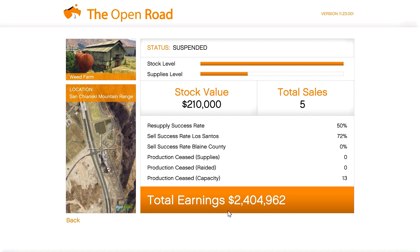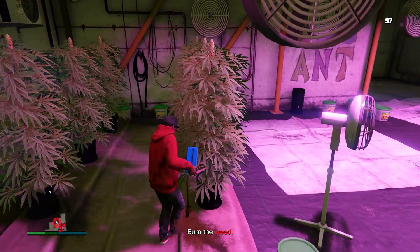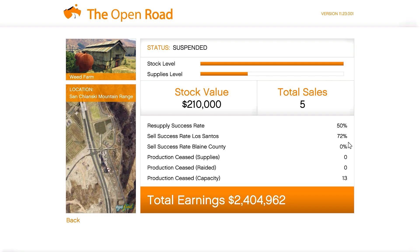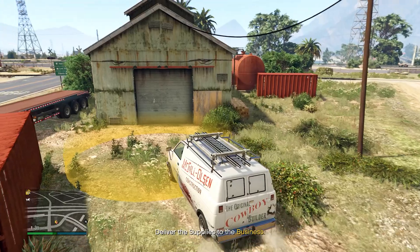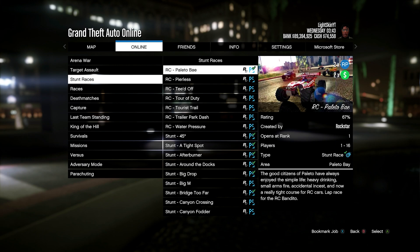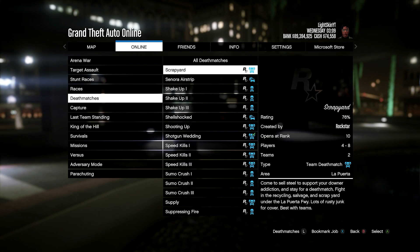We also have two times production speed on weed farms, so if you purchase that weed farm you can make money at two times the speed. You'll also earn two times the supplies on all biker resupply missions, so any of your biker missions will yield double supplies when you source manually. Staying on two times money, we have two times money and RP on RC Bandito races, so you can earn some money using those races if you're interested.